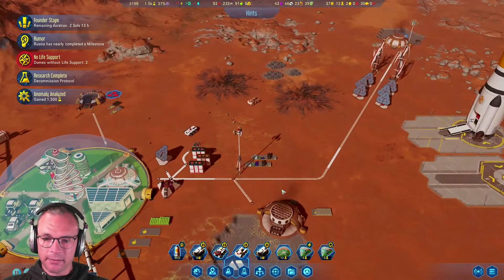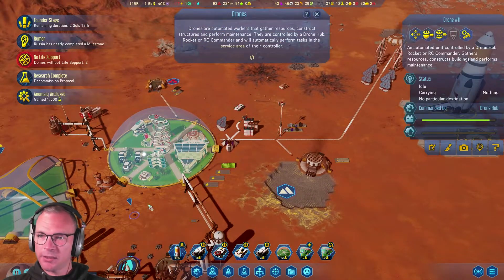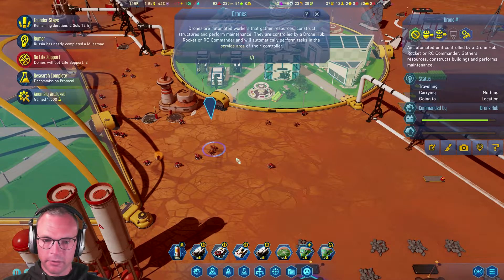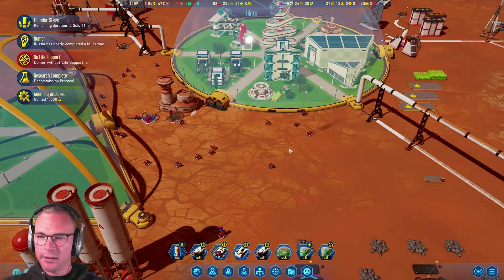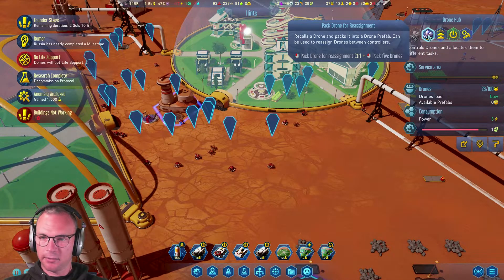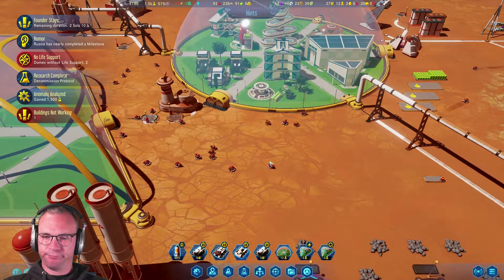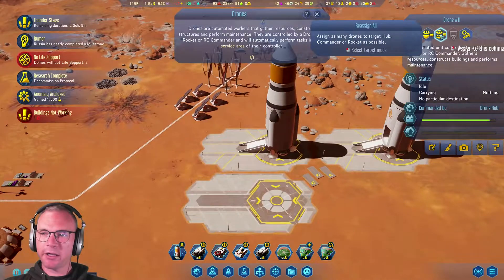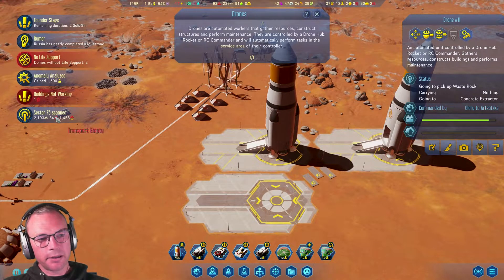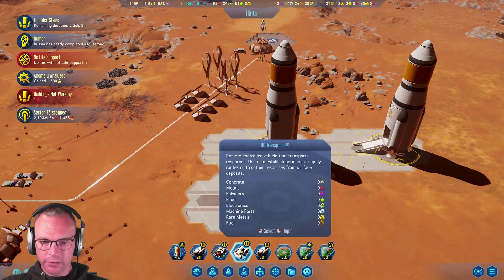Nobody is going to be unloading the ship. We're going to select a couple of these - pack drone for reassignment, or control-click to pack five drones. You know what, it's fine - we're just going to do this quickly. Everyone go over to Glory to Astotska. Oh my goodness, look at all these goodies we're getting! Look at the concrete in this one - beautiful stuff. We have finished that anomaly too, so let's get our explorer onto the next anomaly.